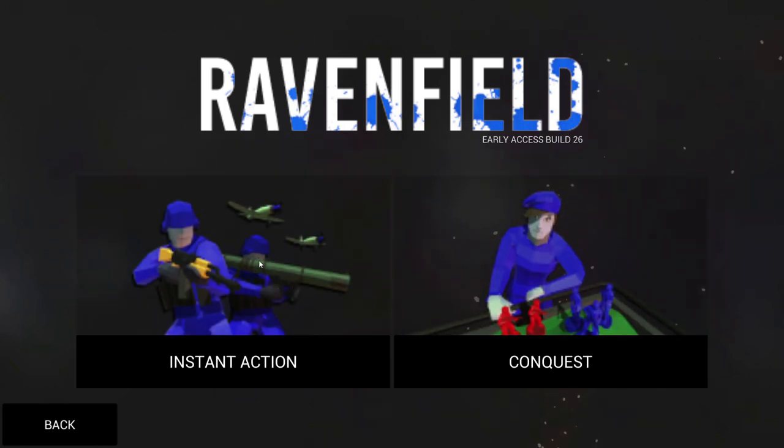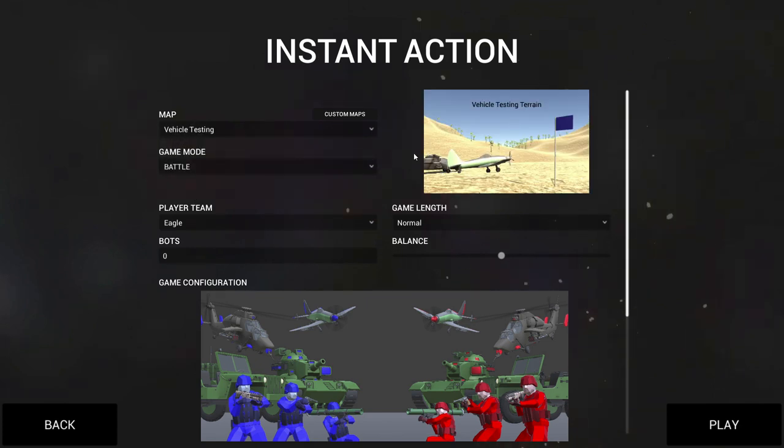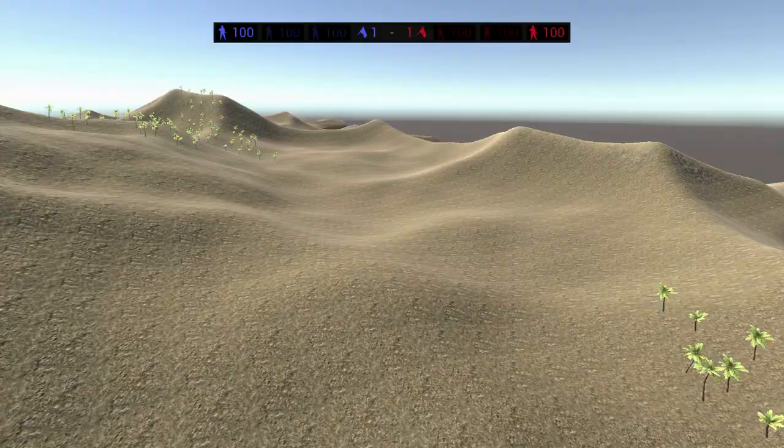So today I will first be teaching you how to fly a plane and a helicopter. Then after that I will be attempting to fly my helicopter onto the aircraft carrier and take it on the archipelago map. Let's jump into it.